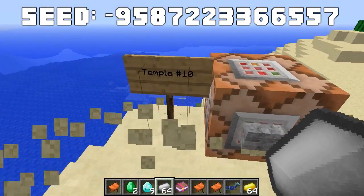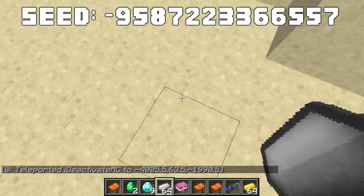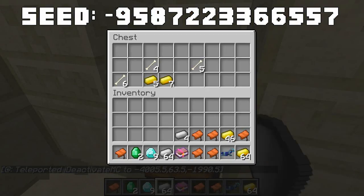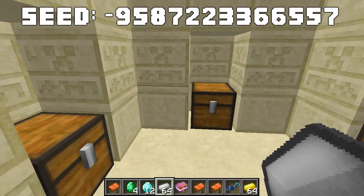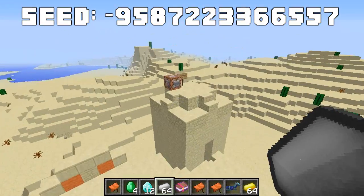The tenth desert temple has gold, some emeralds and gold, and diamonds again in its chests, bringing us to a total of 12 diamonds. The final chest has gold and saddles. Now we're heading to the eleventh and final temple in the seed.